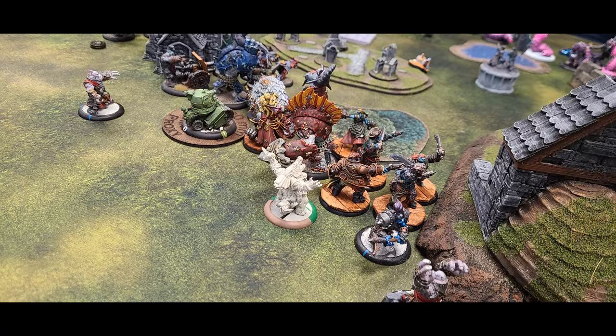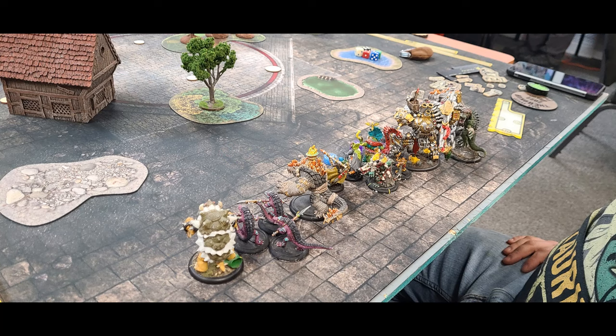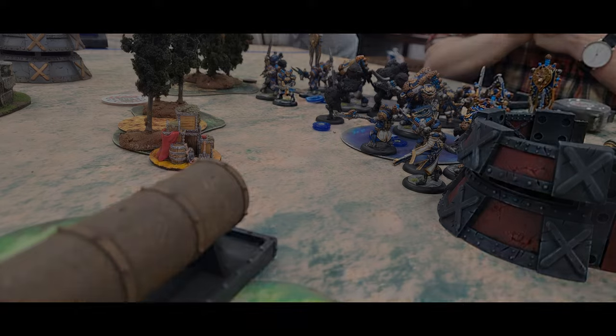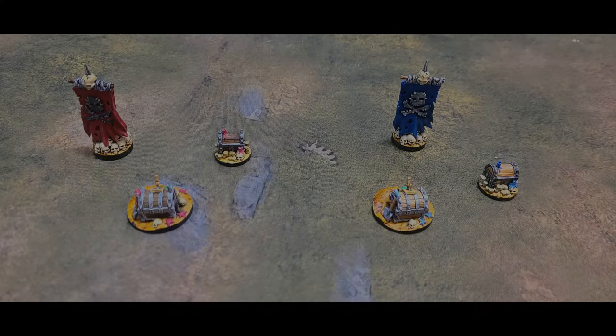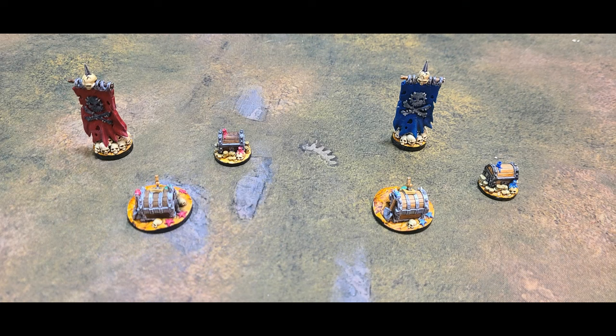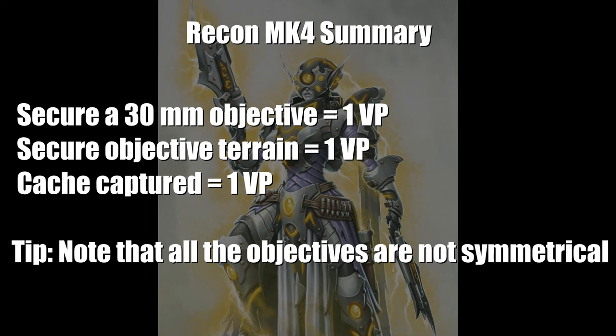Now that we have all the vocabulary and updates out of the way, let's look at the 6 new scenarios in Steamroller 2024. Scenario 1 is Recon Mark IV. This scenario includes 2 flags, 2 caches, and 2 30mm objectives. It remains static throughout the game with no moving objectives. Recon Mark IV is an excellent introductory scenario to Steamroller 2024.